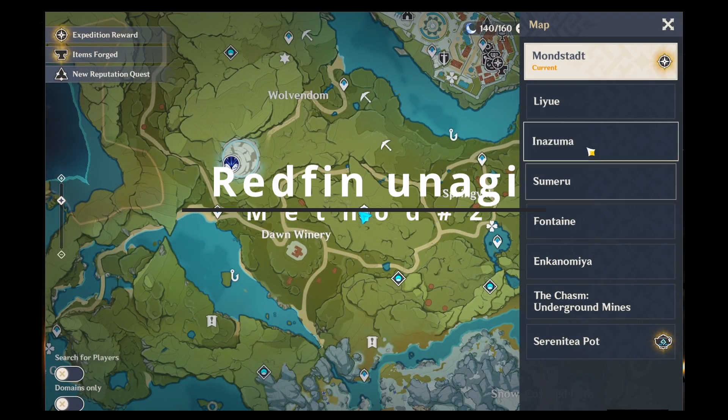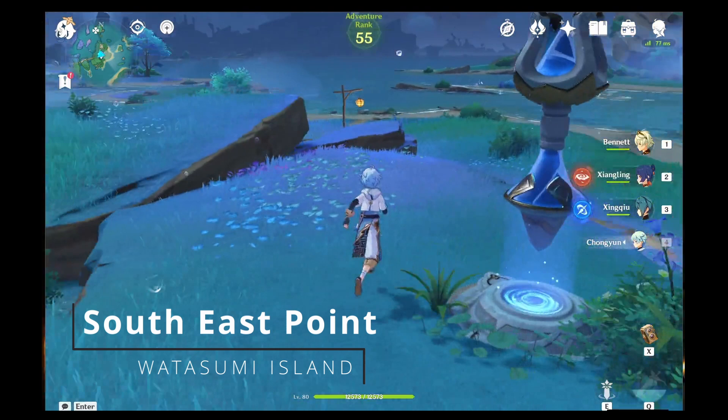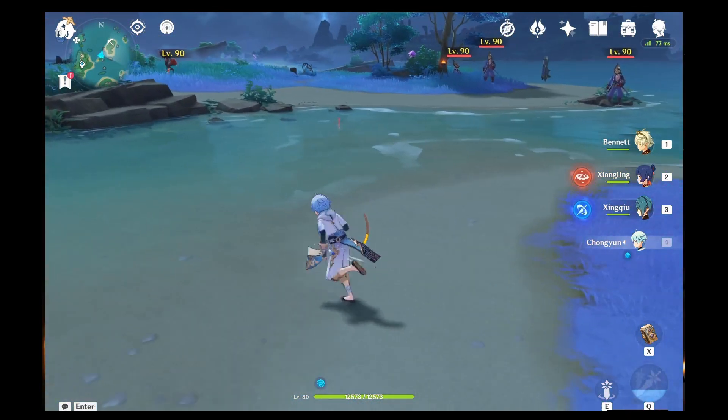For Method 2, go ahead and head over to Watatsumi Island. It's going to be the southeasternmost fast travel point. As soon as you're there, head west toward the water and we're going to be able to take a picture of Red Fingunagi. Just past this first chunk of land there'll be one more Fingunagi to take a picture of.